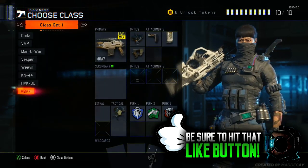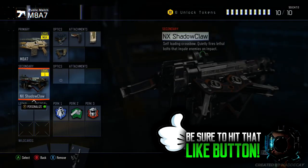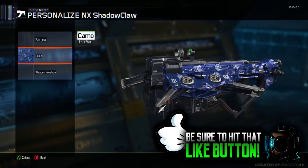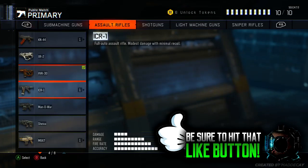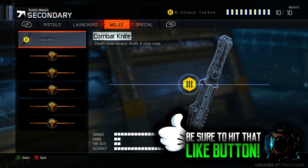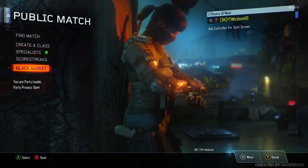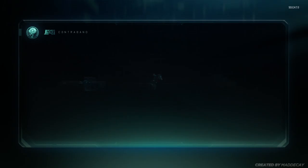Yes! Oh my god — the NX Shadow Claw! Get in there, oh my god, yes! I'm sticking that straight on my character right now. Take this off, go to special, stick that on — get in there! I'm definitely going to put up a gameplay video with that, probably along with the Marshall 16 from the last video. Holy moly. All I want now is the assault rifle — the MX Garand I think is how you pronounce it — and then I'm done, because I don't really use special melee weapons.